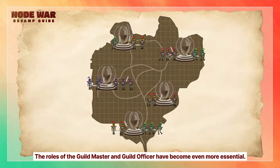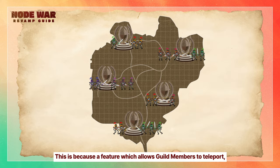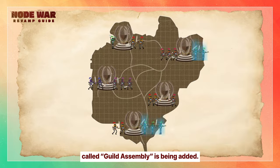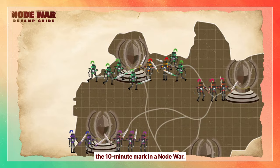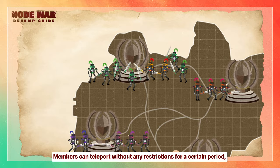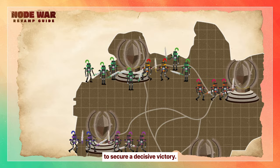The roles of the guildmaster and guild officer have become even more essential. This is because a feature which allows guild members to teleport, called Guild Assembly, is being added. The Guild Assembly feature can be used after the 10-minute mark in a Node War. Members can teleport without any restrictions for a certain period, allowing them to turn the tide of an unfavorable battle to secure a decisive victory.